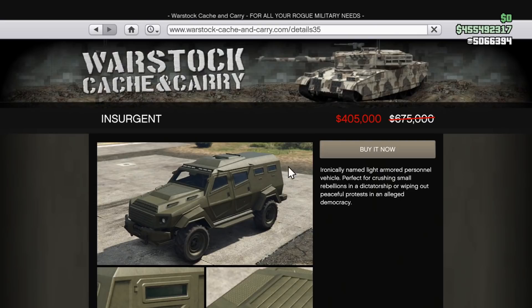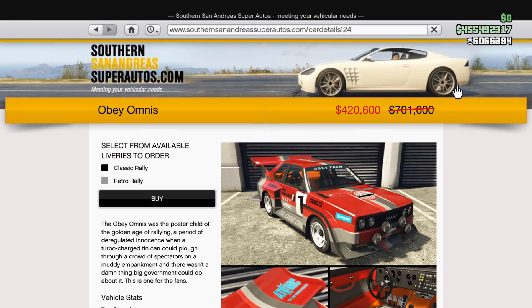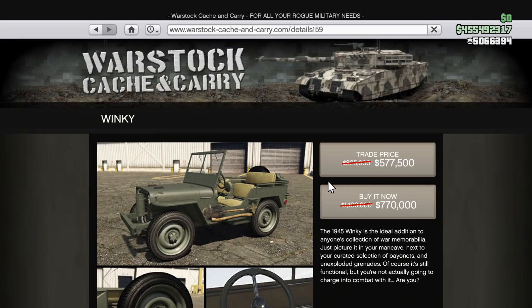And then the Costco, Insurgent, Insurgent Pickup, Dune, and Omnus are 40% off. Now the Insurgent Pickup showed as free for me, but that was just because I have it from a holiday gift like three years ago — it's not free. And the Cheetah Classic and Winky are 30% off.